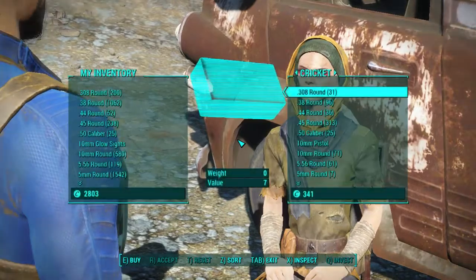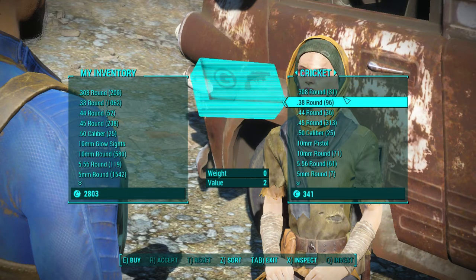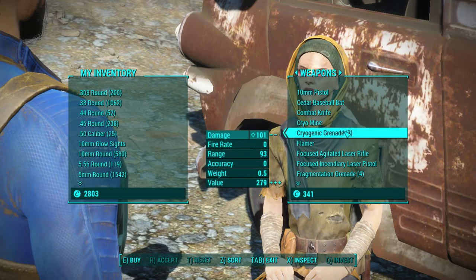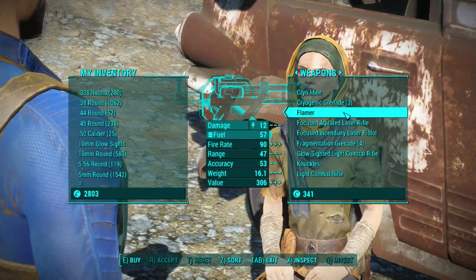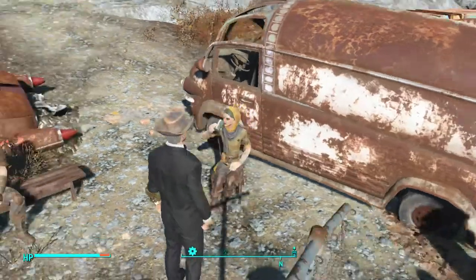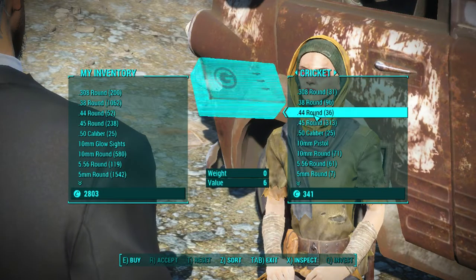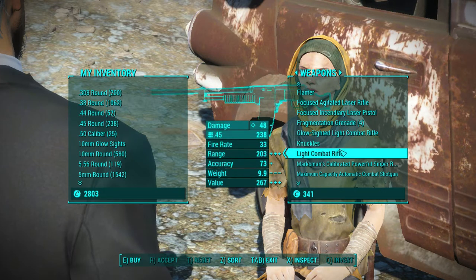Does it matter whether we equip charisma gear or not? Because that might do something. Let's check — the .38 rounds cost 2, probably not gonna go down much. The .308 has a value of 7. The flamer costs 306. Let's get out of this and equip our charisma gear — let's see whether it matters. Hey Cricket, get your guns here. The flamer — it does matter! It does matter. So when you're buying stuff, guys, always equip your charisma gear first.